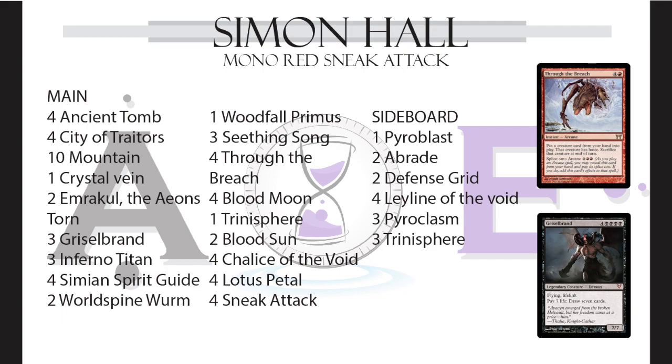I seem to always get crushed by Luke — wonder what the factor is. Anyway, the deck is so cool: four Blood Moon, two Blood Sun, four Chalice of the Void — it's got those lock pieces. It's not running Show and Tell because it's mono red, so it's got four Sneak Attack and four Through the Breach. It goes a little bit higher, with sick lands like Ancient Tomb, City of Traitors, four Lotus Petal, so it gets up there really quick.